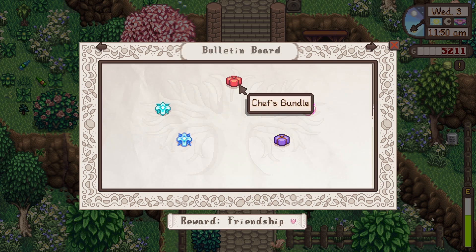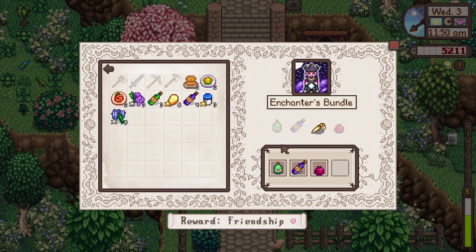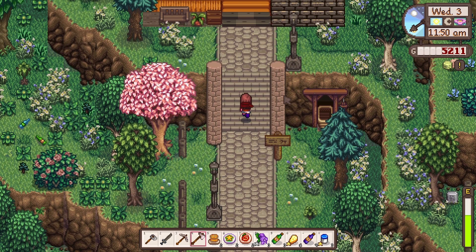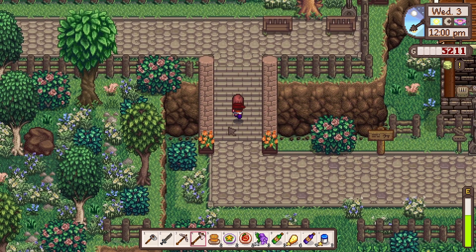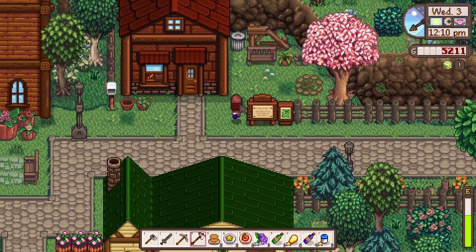Tilapia I think is summer. And then for the bulletin board, we need a truffle — I don't think we even have a pig yet. And the rabbit's foot we're still waiting on too. So there are a couple of things we could be working on in spring for the community center, but not tons. I'll definitely look out for fish on rainy days though.